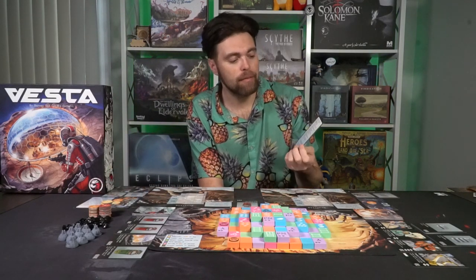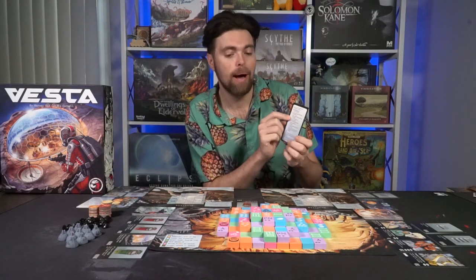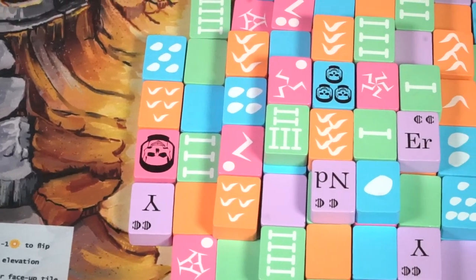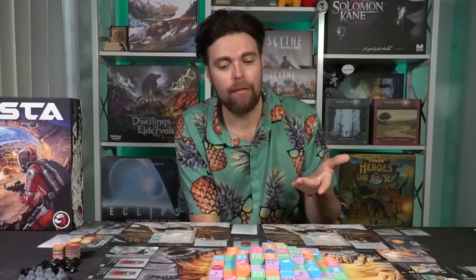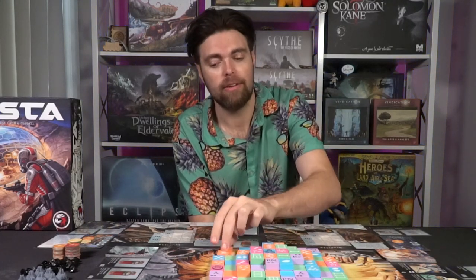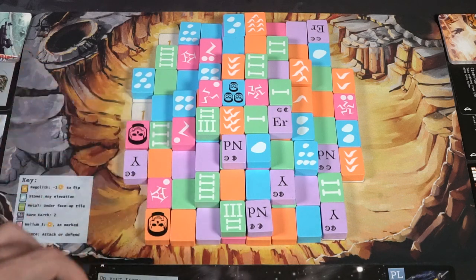Then you must take one of the different mine actions. The first is that you can take a pair of free matching mine tiles. A free mine tile is one that is face-up and has at least one of the long edges revealed on the board. You have to take a pair and they have to match — so if you want to take an orange tile, you need two orange tiles with matching symbols. You then place them on your game board following the placement rules.